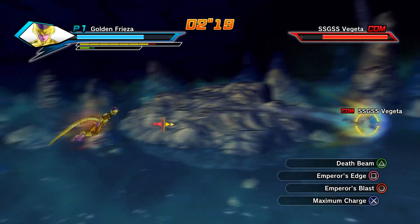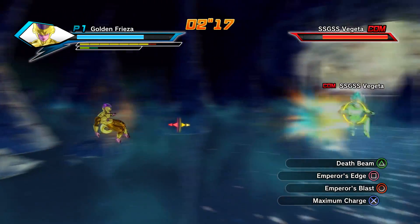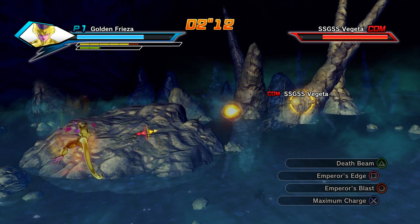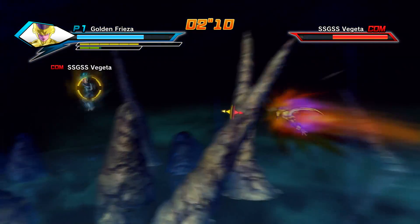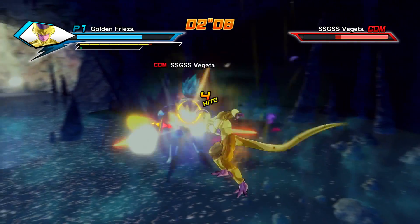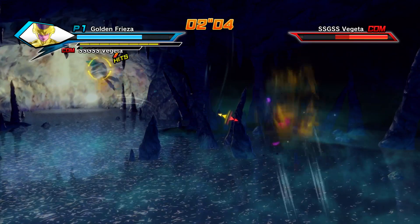All right, so let's showcase his moves finally. Yes, Death Beam — we already know about that. Emperor's Edge — don't run away, stay right there. There we go. You got hit by Emperor's Edge. All right, what else? Let's get him out of the way first.